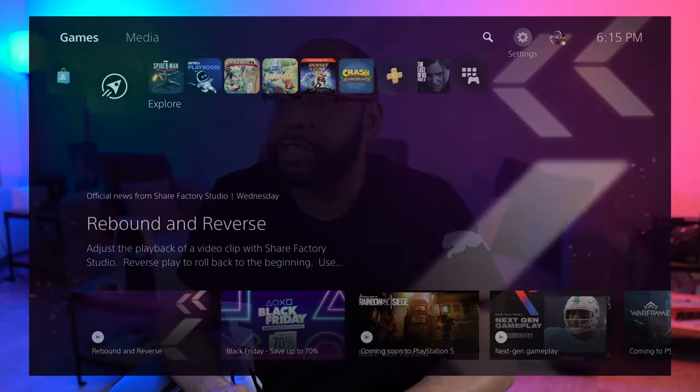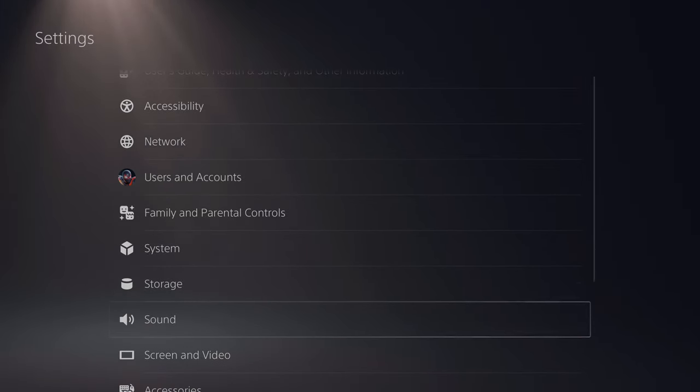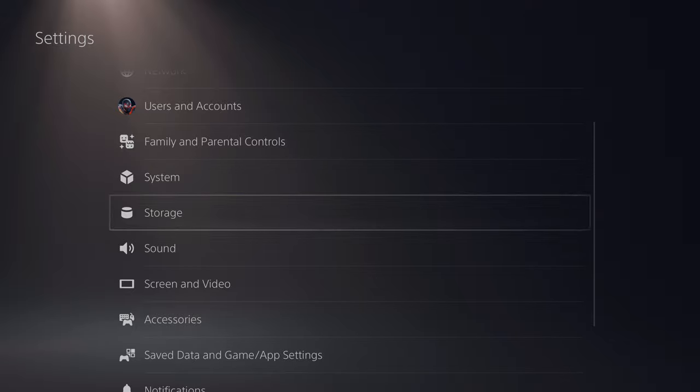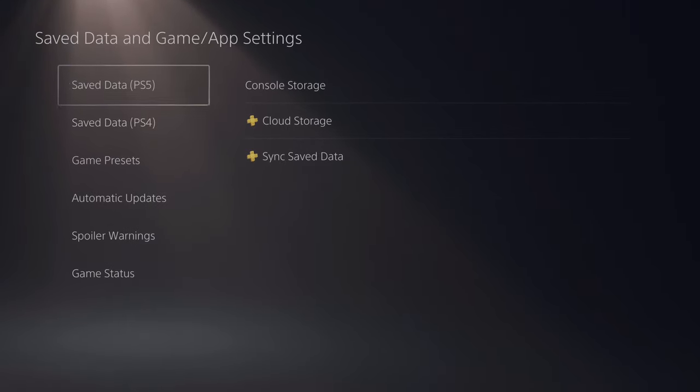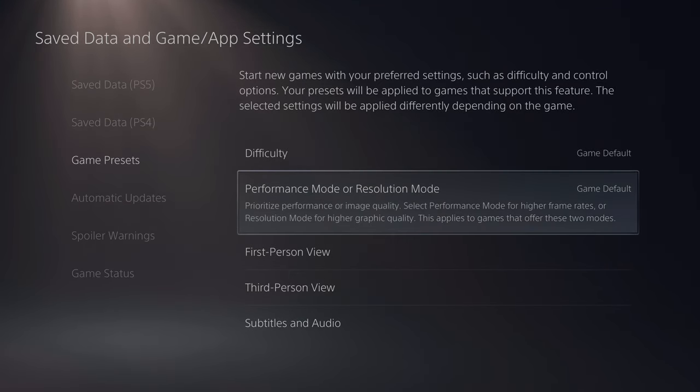To access those modes for your games, you wanna go into Settings, then go down to where it says Saved Data and Game/App Settings. Then go to Game Presets. This is where you can change between performance mode or resolution mode.